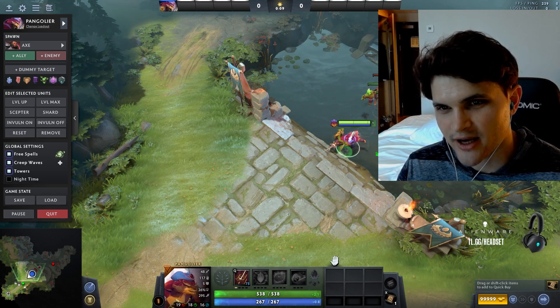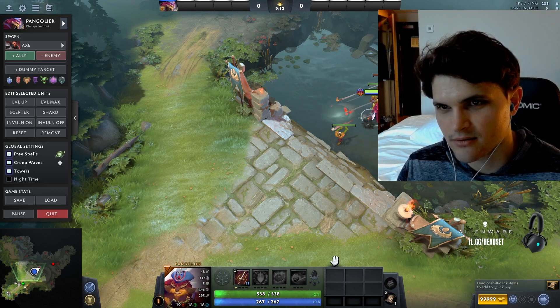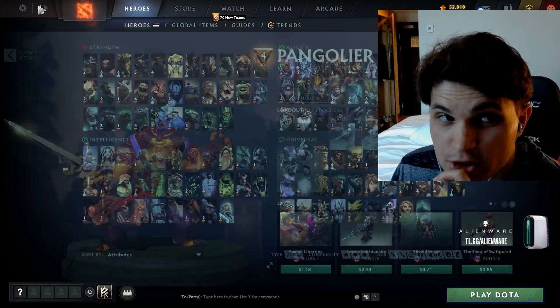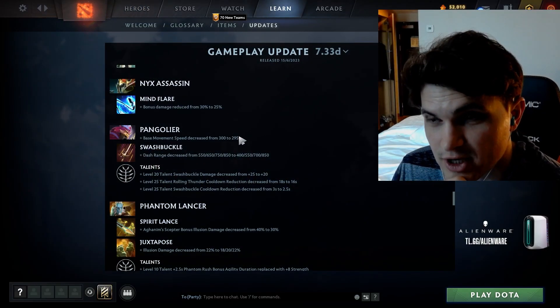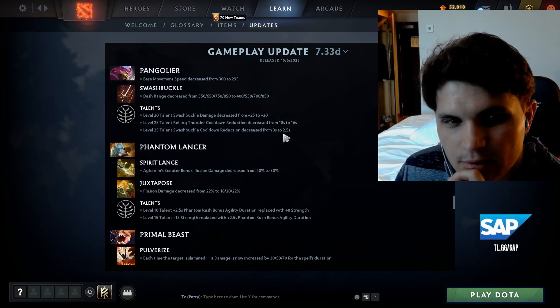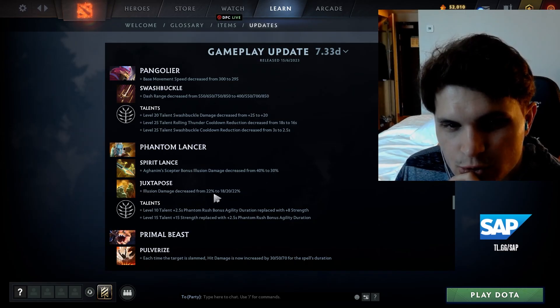I'm actually curious how this feels — it's actually super short range. But usually in lane you're doing the swash across creeps from point-blank range. It's very short so it can't be used for escape whatsoever, but I don't think that's really the point of the spell in lane anyway.